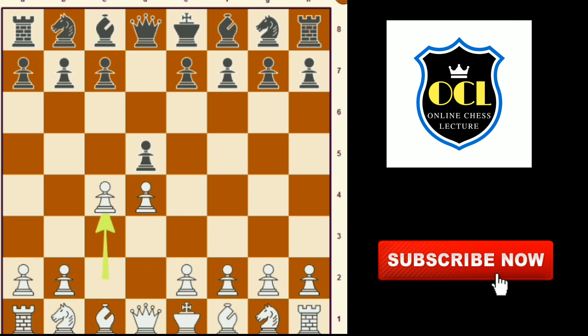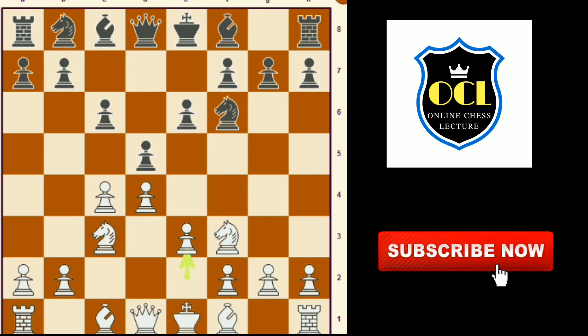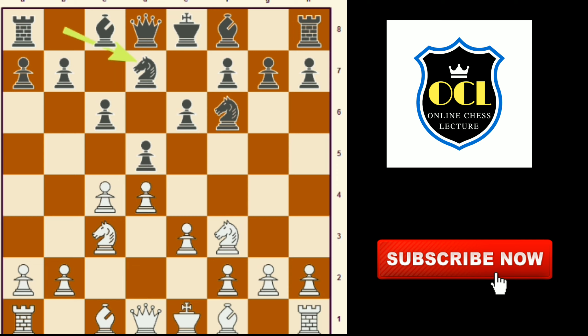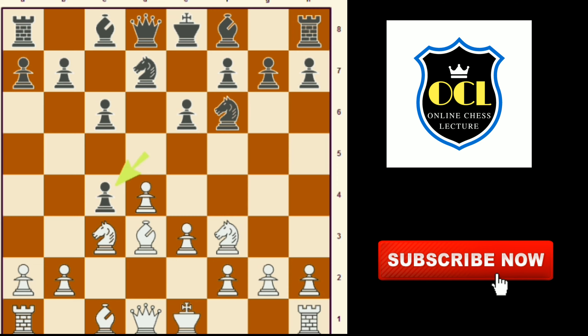c4 e6, knight to f3, c6, knight to c3, knight to f6, e3, knight to d7, bishop to d3, d takes c4, bishop takes c4, b5, bishop to d3, bishop to b7, e4, b4. Now in this position...